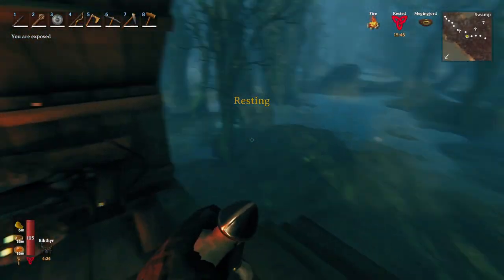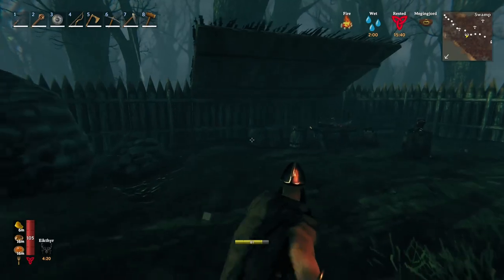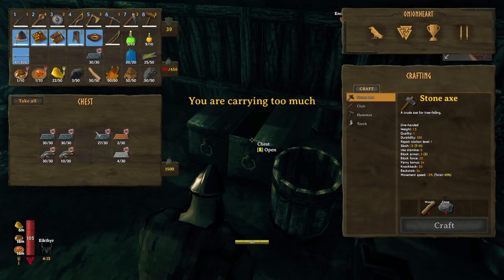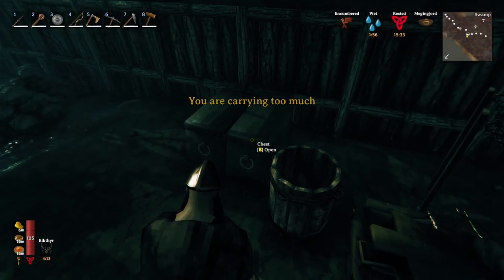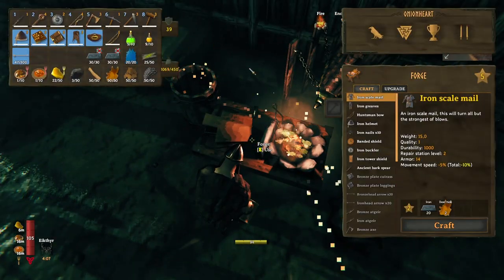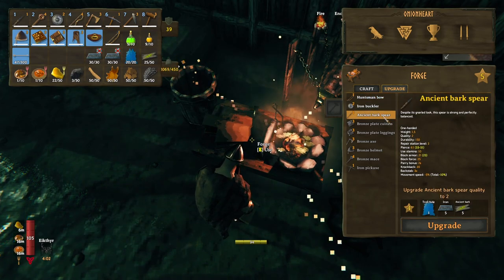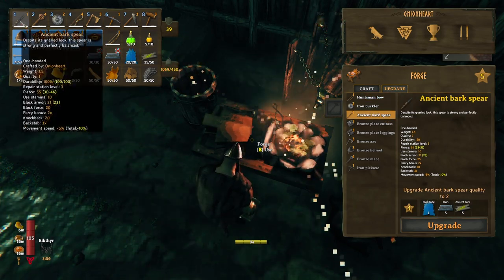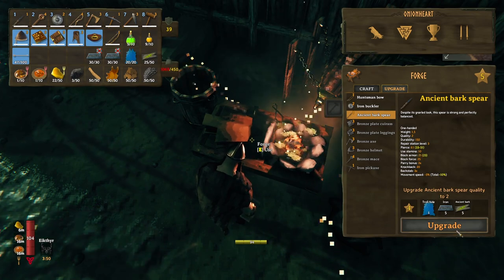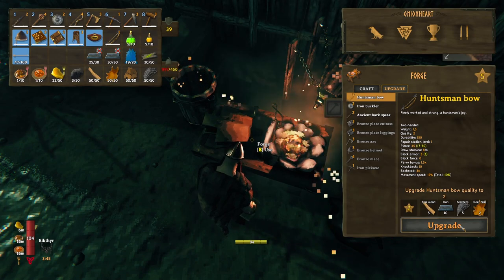Here I am in the swamp again. Slid down the big skull as we do. Let's get in here and grab stuff. Let's start by upgrading — the ancient bark spear goes from 55 piercing damage to 61. Only five iron. No brainer. Upgraded. Level two.